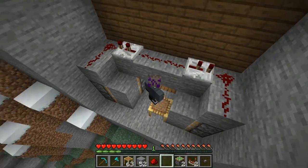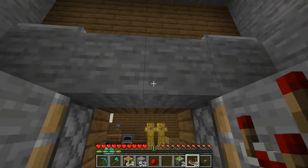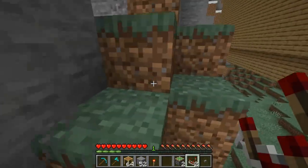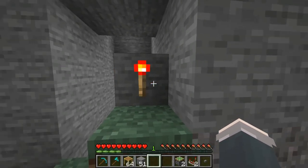Mirror that on the other side and when completed it should look like this — that is your finished door. Don't place your button just yet; we're actually going to go to the redstone torch key, which is how we open this from the outside. Find an area that's reasonably close by and actually hidden.